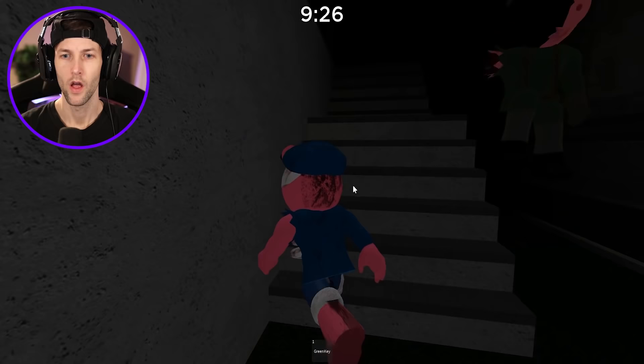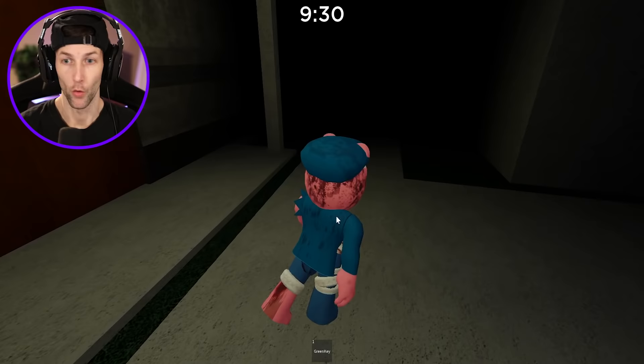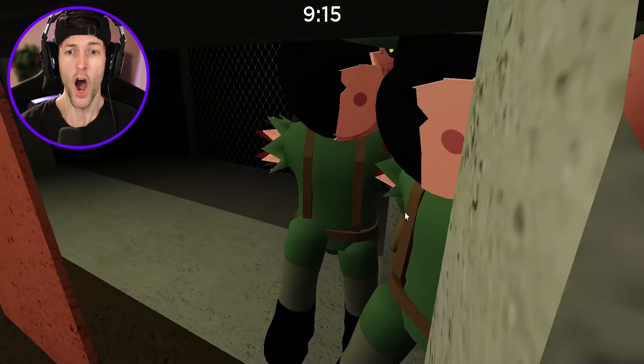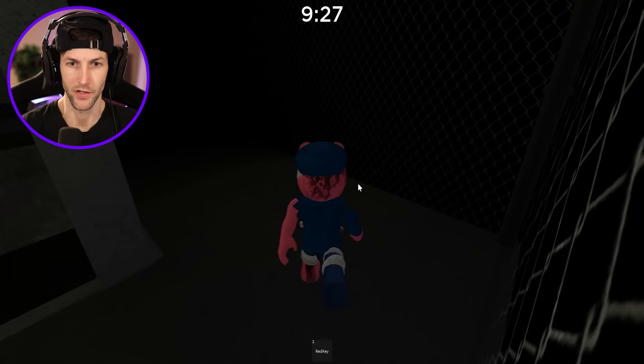What about over here? Yeah, right here - I haven't gone this way yet. Red key! No, I just got in the game and the red door is right there. Piggy has woken up - I've been getting chased since I got in here. Purple door is right there, it's a dead end. Why is this chapter so hard? I can't grab the red key!